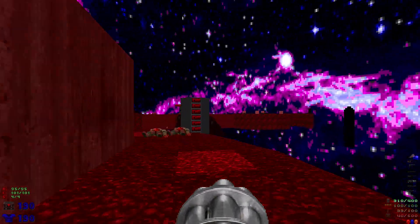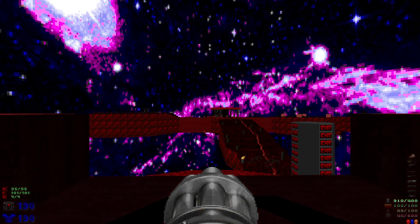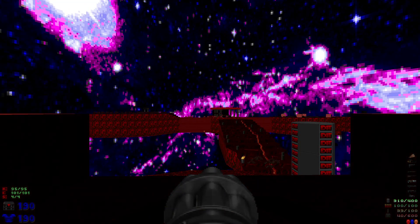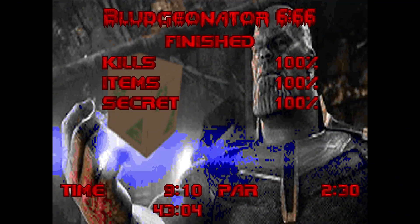Hit this switch here, get onto the throne, and we are done. That was Bludgeonator 666 — 100% kills, 100% items, and 100% secrets. Hope you guys enjoyed the video, make sure to hit that like button, leave a comment down below, subscribe as it really helps out, and I'll see you guys next time.